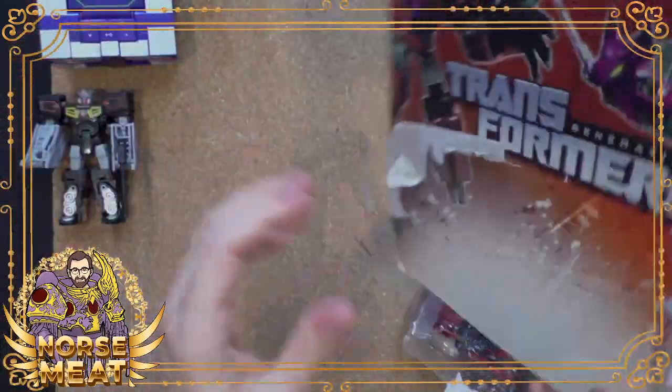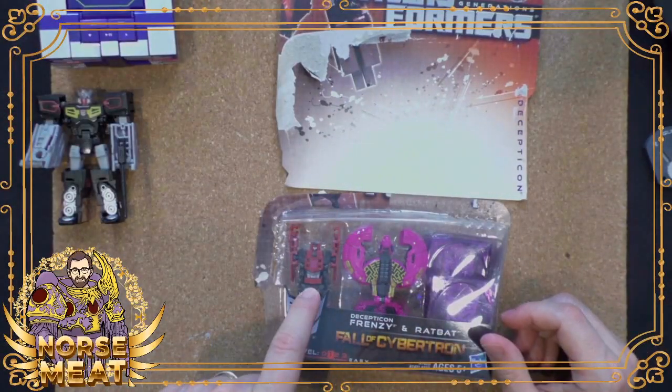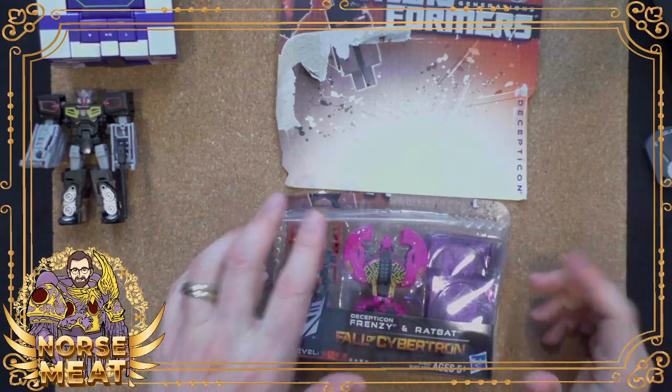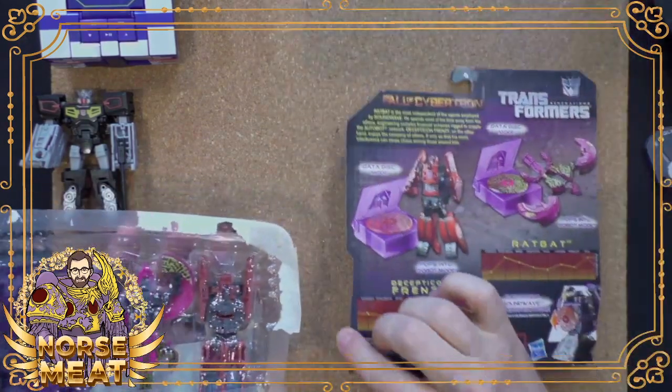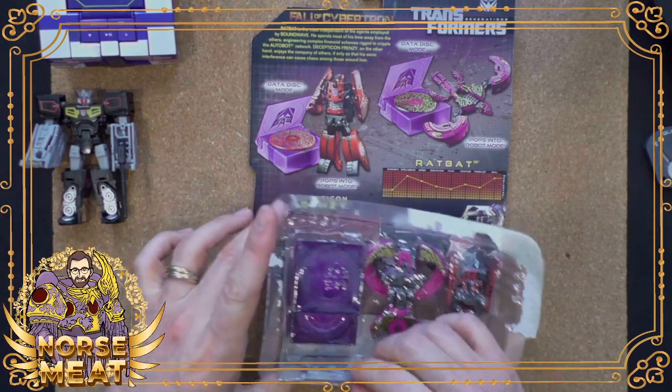When we talk about this - technically this is Frenzy and Ratbat. It says: 'Ratbat is the most independent of the agents employed by Soundwave. He spends most of his time away from the others, engineering complex financial schemes rigged to cripple the Autobot network.' Decepticon Frenzy, on the other hand, 'enjoys the company of others, if only so that his sonic interference can cause chaos among those around him.' Wow, so Ratbat is like a stock bro - that's how I'm reading that.